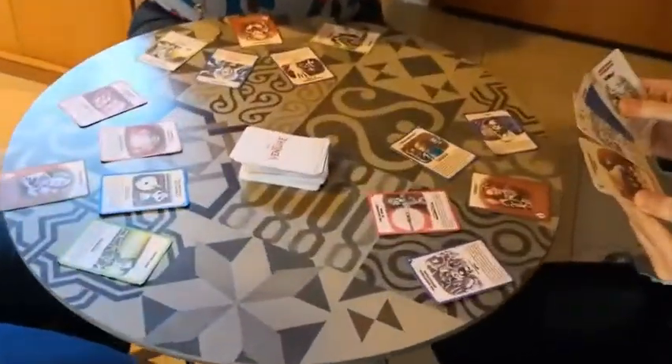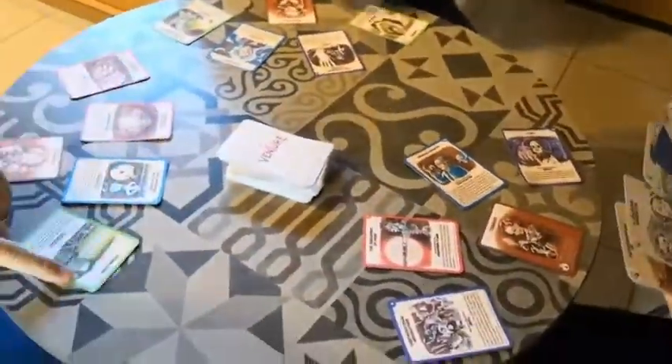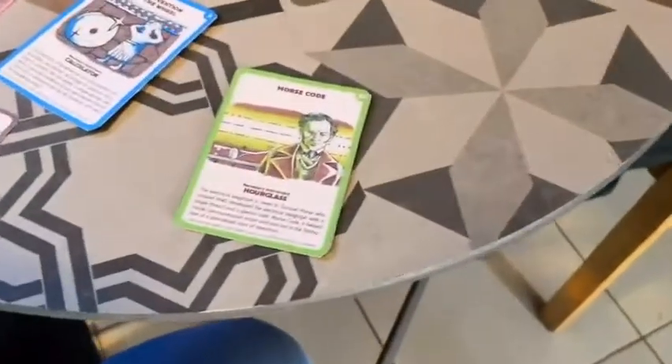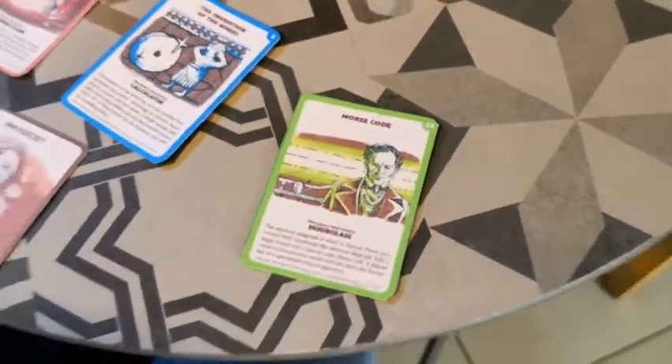Everybody checks their cards. Let's see who's gonna start the game — who has the highest number on their mission card? It's Giuseppe. Of course it had to be one of the creators of the game. As you can see on the top right card, you can see the number 12 on the mission card.